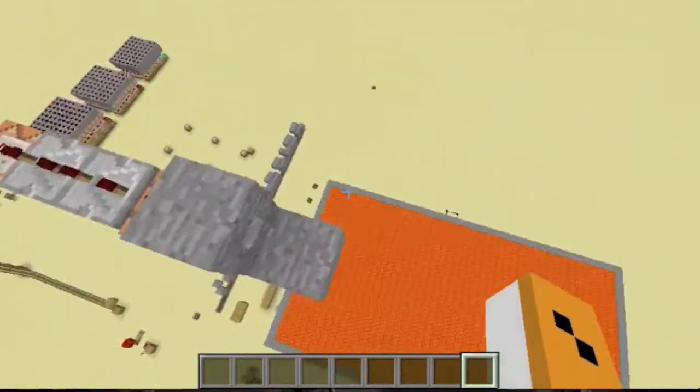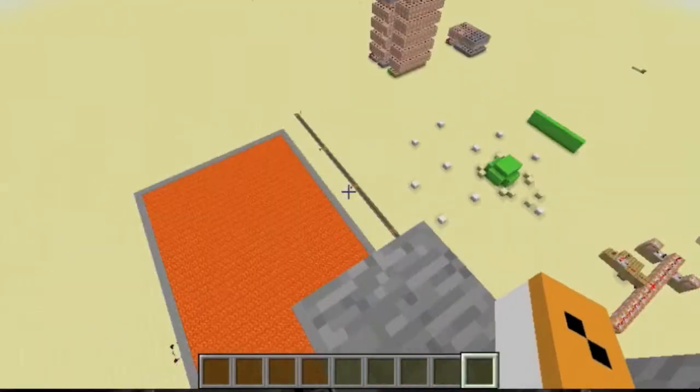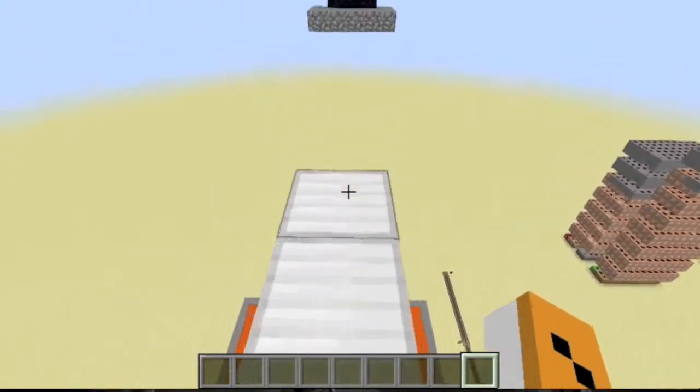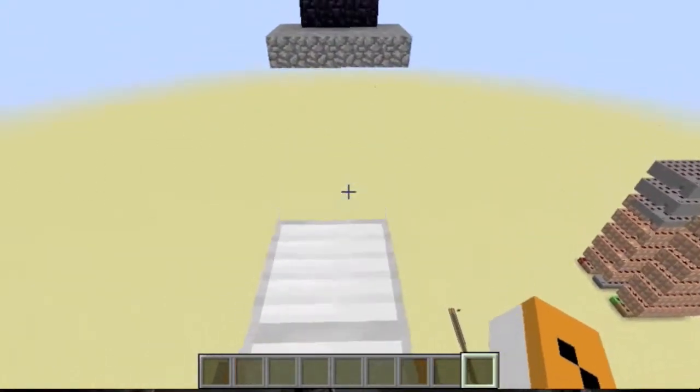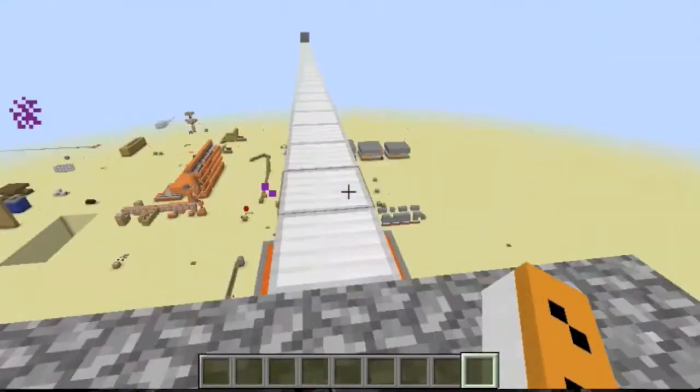So, I'm going to make a walkway. Here we go. Now it's generating for me — it's doing okay. And I got to my nether portal.